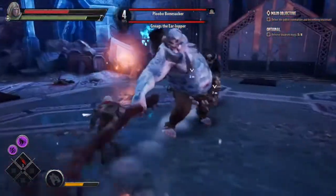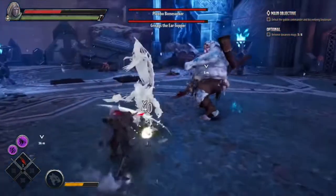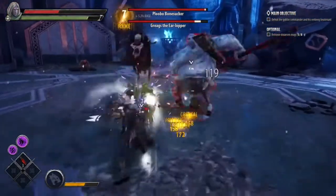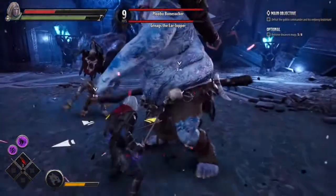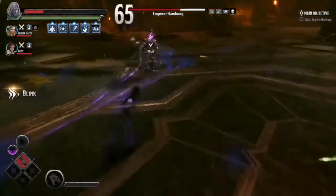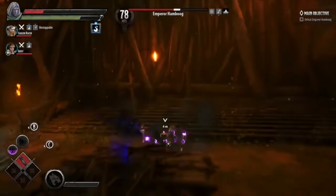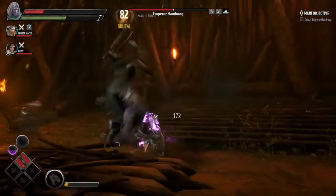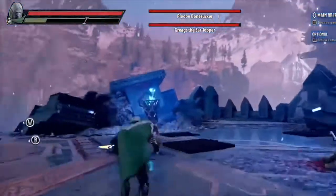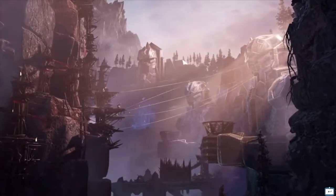I also had some UI issues, including enemy health bars disappearing. In one level a portal stopped working, leaving me stranded on a floating island with no way to kill myself and warp back to the last checkpoint. I had to restart the whole level and repeat around 50 minutes of grueling battles to get back where I was. And once I was permanently slowed for no reason, leaving my character sluggish for an entire act. My co-op partner also encountered bugs of his own, so who knows what you might run into when you play.